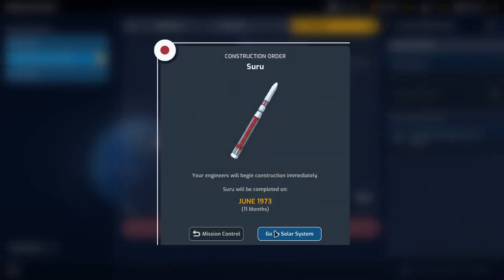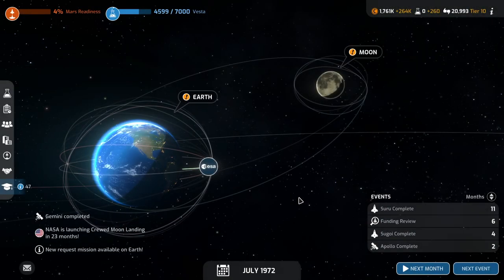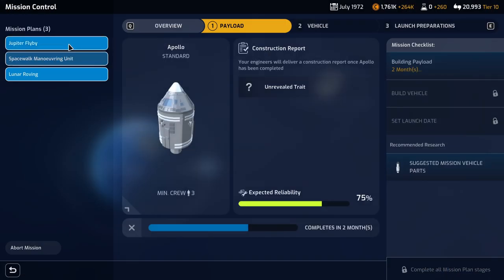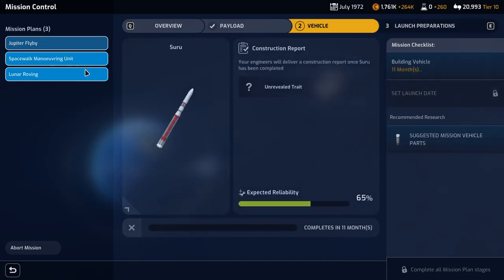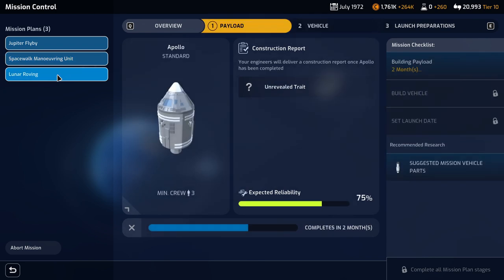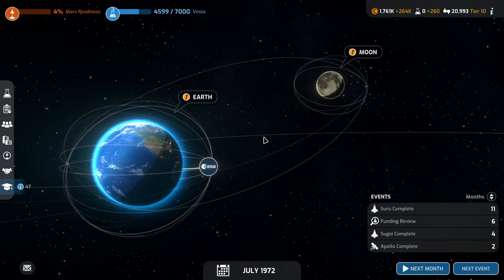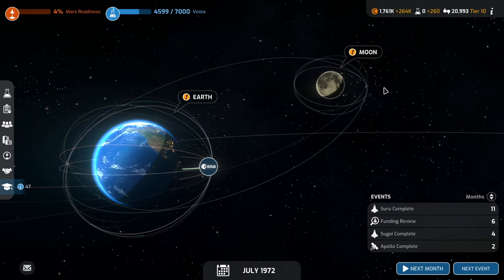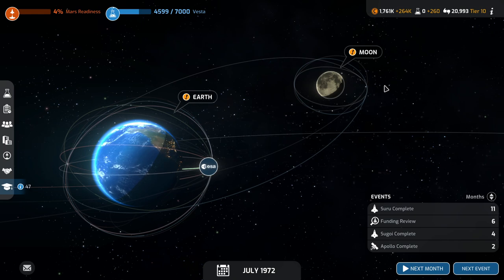I'll wrap it up here. We've got the Voyager mission, a spacewalk MMU basically, and a rover mission all underway — building them all. We'll need more budget pretty soon. We have successfully landed on the moon with crew. Thank you for watching — I hope you enjoyed this video. If you did, please press like, leave comments or suggestions below, and I'll see you next time.